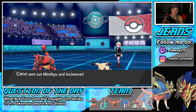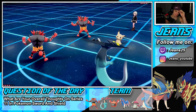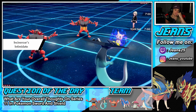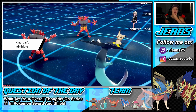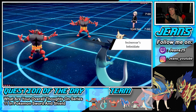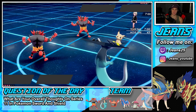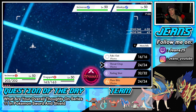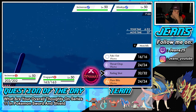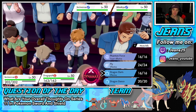He leads Mimikyu and Incineroar — I kind of saw that coming. I might go for Dragon Darts as my play; I really don't want to just drop a Dynamax right away. I think I am going to Parting Shot this turn. I could Fake Out turn one and then go into Dragon Darts. If he sets up Trick Room, he sets up Trick Room — I'm going Fake Out into Dragon Darts.